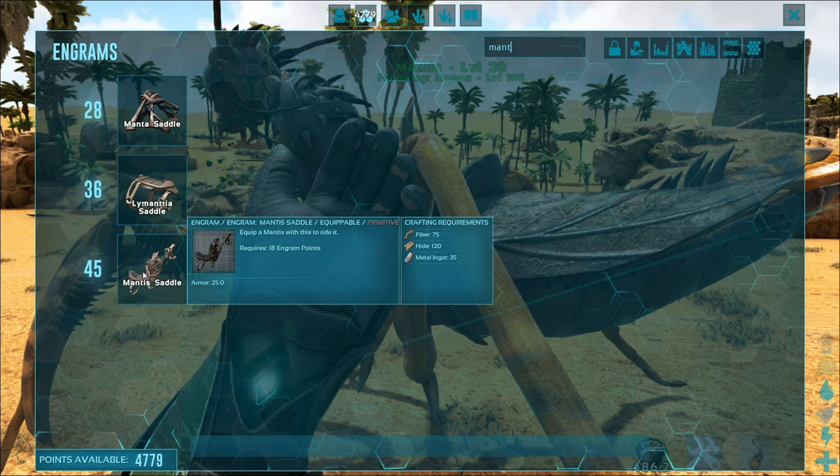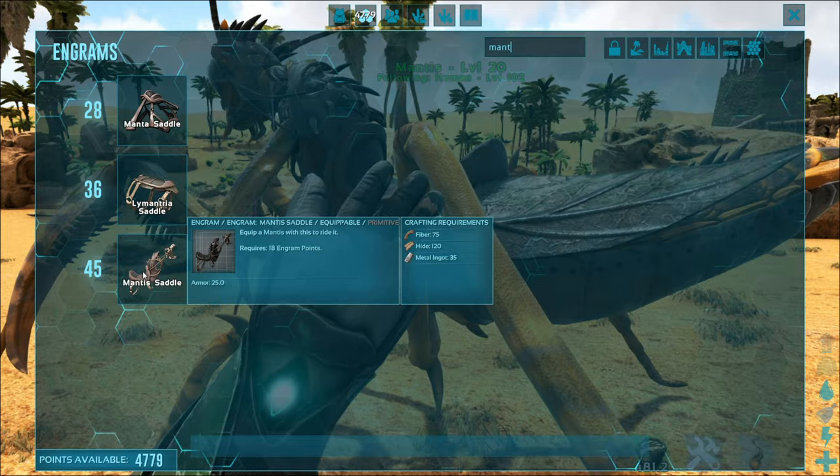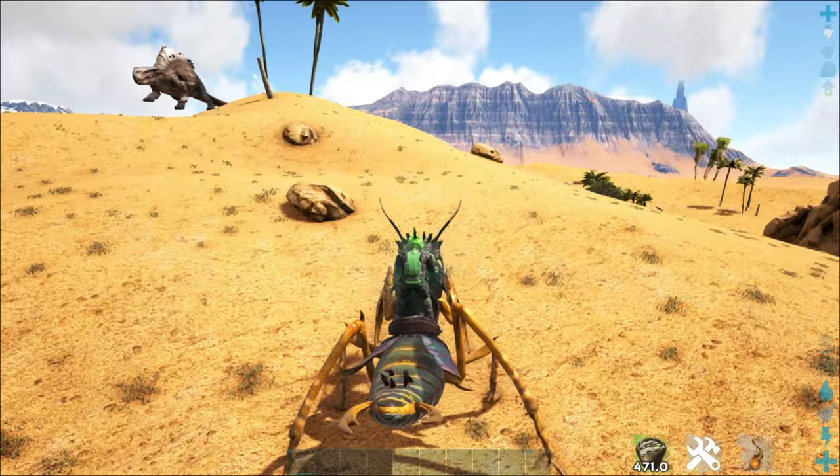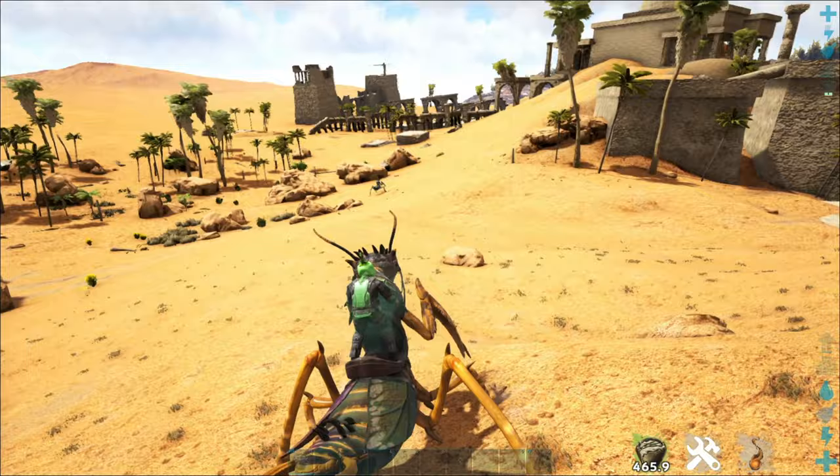A mantis saddle is required to ride these guys — you unlock it at level 45, and you simply craft it on your person. It just needs fiber, hide, and a little bit of metal, and you've got yourself a tamed mantis.